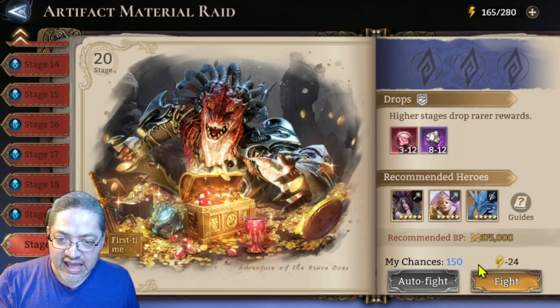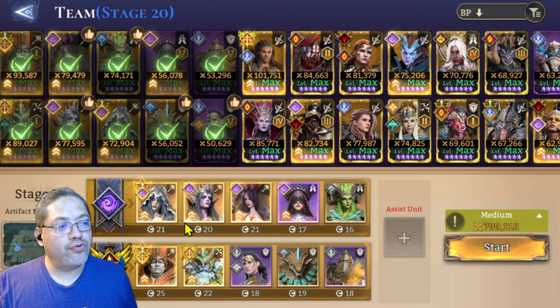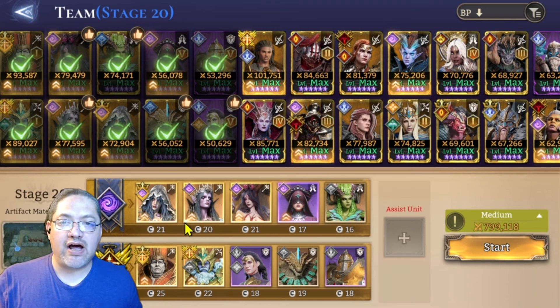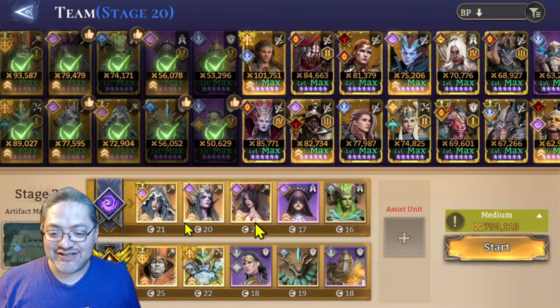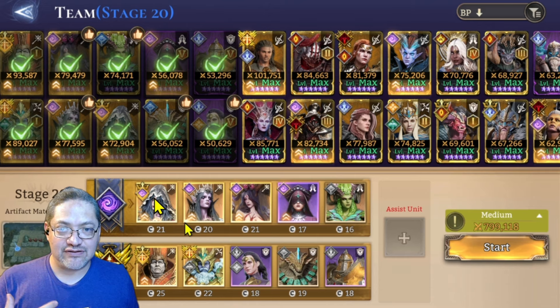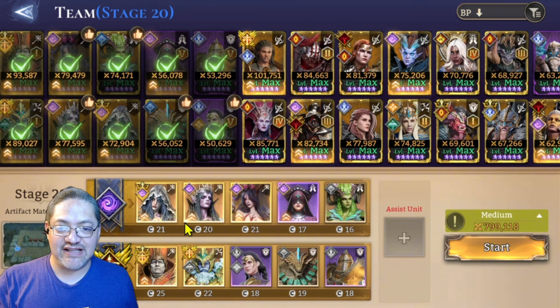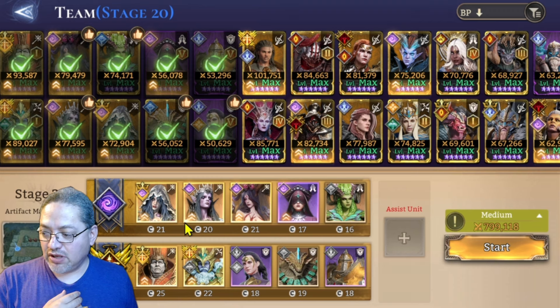Now we're going to AMR 20. What surprised me was the suggested heroes said you're going to need mages. Given the long map, I'm bringing in Dahlia and Ingrid — now she's going to be melting those things, there's no question. I went with my cultist Vierna and Hollow. I brought in Pelagius because I needed somebody to finish the boss for me — that's essentially what it was. I think people are going to cheese the last bit of it with Silas, but I don't have him in this account.